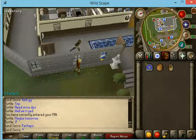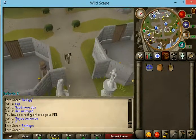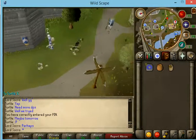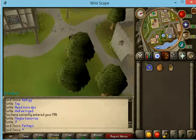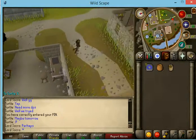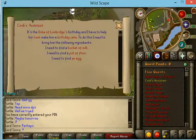Once you have your bucket, you're going to head east, and you should be able to find the little farm — it's right north. You want to head west after going to this little farm right here, and that's where you'll be able to find an egg. And right next to that, you can go ahead and get flour for the cake as well.